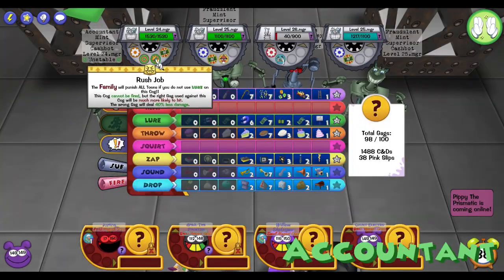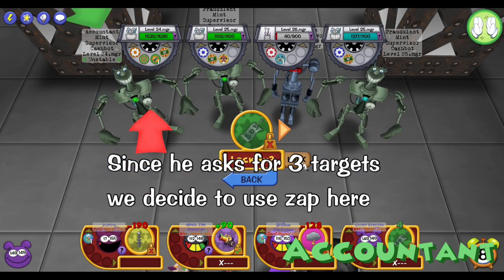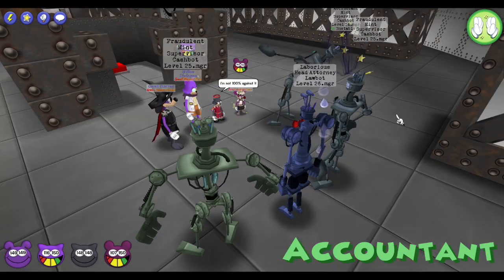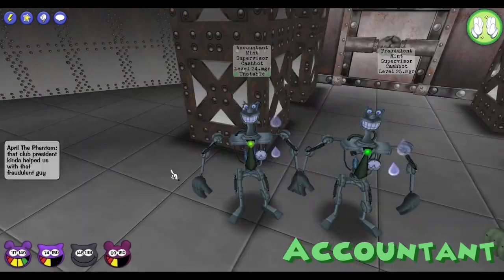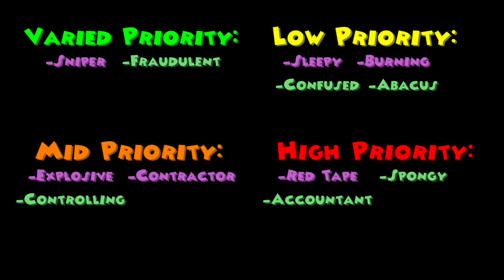The Accountant Supervisor has 765 HP and will require you to hit a specific number of cog targets. If you fail this requirement, he will retaliate with an unavoidable 45 damage synergy similar to the Abacus. He can ask anywhere from 1 to 4 targets — just as a small reminder that Group Lure will count as 4 targets. This cog is a high priority as he can really mess up specific strategies, especially if he asks for 3 targets, so make sure to take advantage of the 1 target if you can.